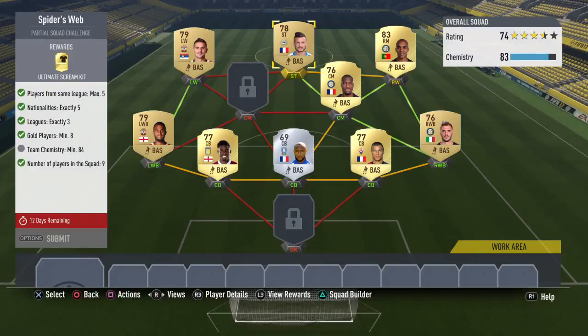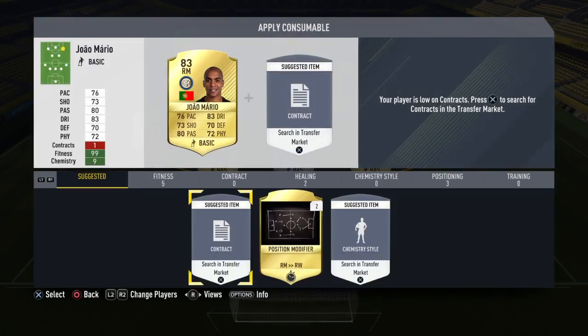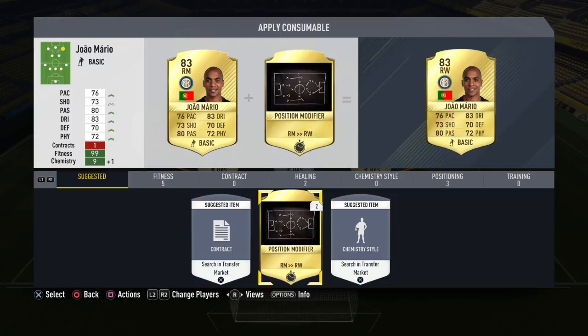It just about makes 84 chemistry, as you can see. These guys need to get to like 81 — you need to get the winger consumables on the left wing. This guy over here was only about a k, and he's probably the most expensive guy.